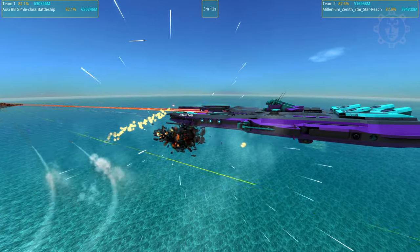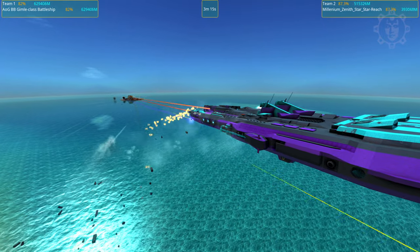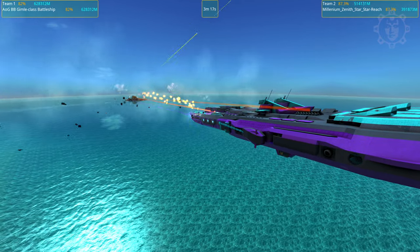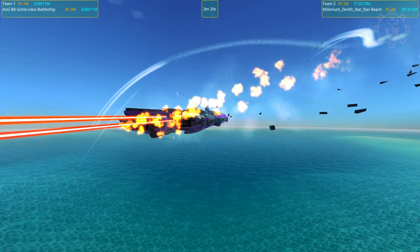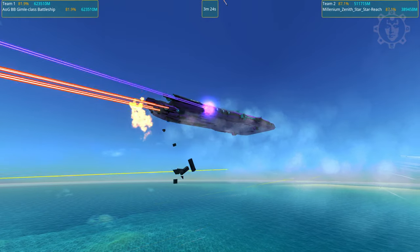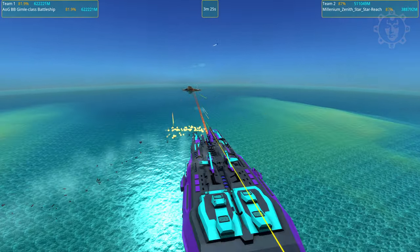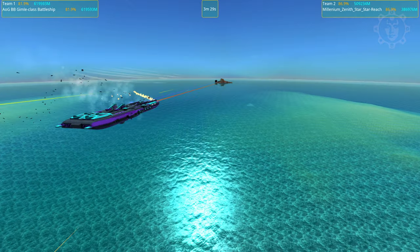The Zenith Star is down to 89 and the Gimli is at 82, so the Gimli is not in the lead anymore. I think we have taken out some of the propulsion, so now we've got to hit with the CRAM cannons. That's just very unlucky for Starreach. It's definitely a very formidable design. But is it formidable enough to defeat the Gimli? That's the question.